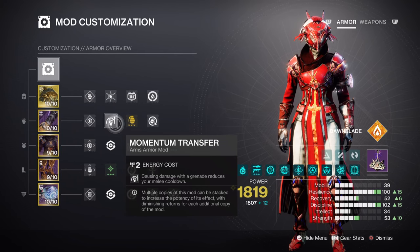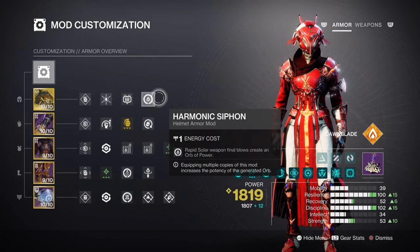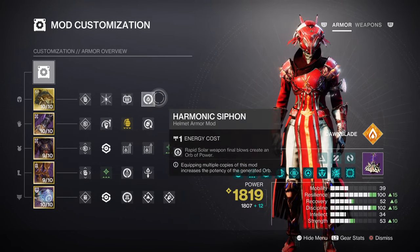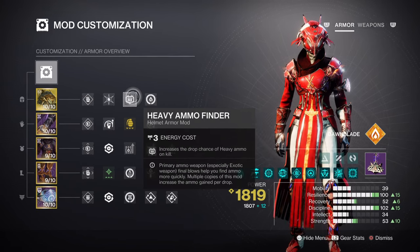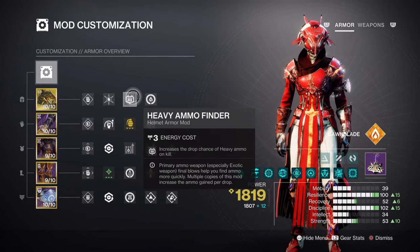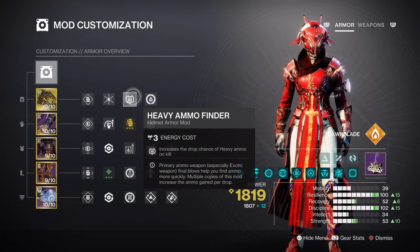This next section covers the additional mods and armor charges. We have Charged Up, which will expand how many charges we can carry once we collect an orb of power. Having Harmonic Siphon and Reaper will further help with creating orbs at a faster rate. Lastly, having Heavy Ammo Finder x2 Reserves and Solar Scavenger mods will be useful for heavy weapon usage over a long period.